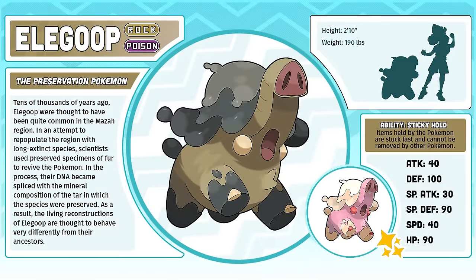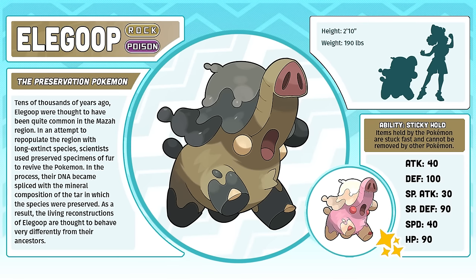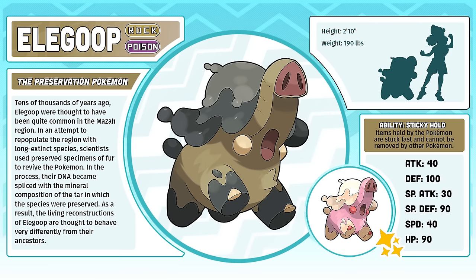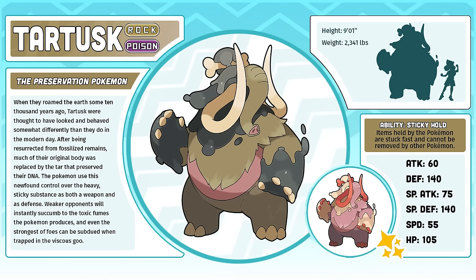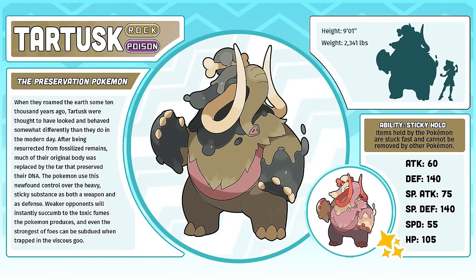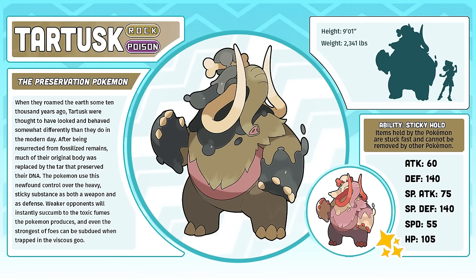Elegoop, the Preservation Pokémon — another somewhat controversial Mazamon. I know that people prefer Elegoop's original design, but I stand by my rework. I think it looks cuter and like something that would actually follow a trainer around and battle by their side. And yes, it got the pink shiny bias — I love pink shinies. Tartusk, the Preservation Pokémon. I'd like to take a poll to see what percentage of people like the original Tartusk versus those who think the new design is an upgrade. I really like the new Tartusk and have no plans to change it. I go back and forth on whether I would use Tartusk on my team over Geocabryon.